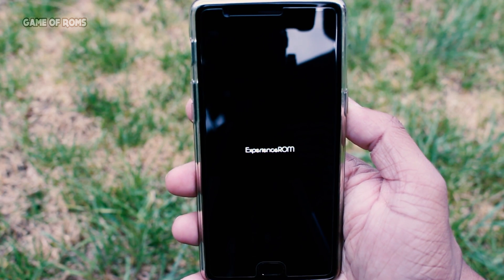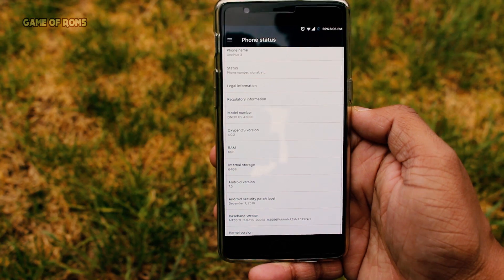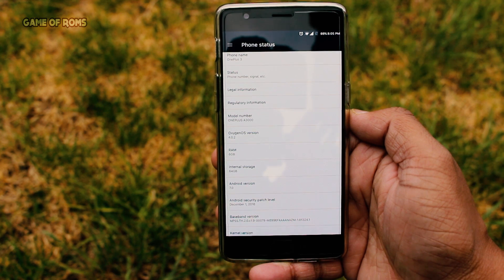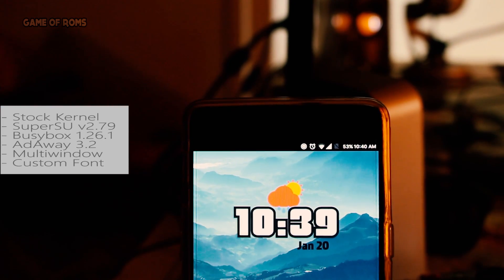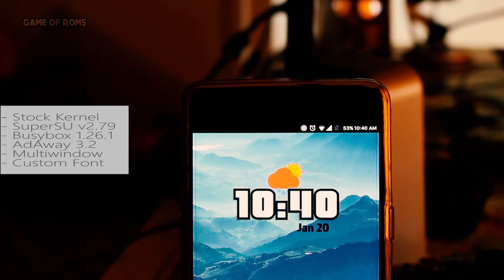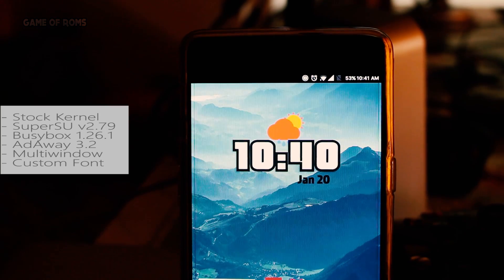Experience OS ROM is based on OxygenOS 4.0.2 and Open Beta 11, so you get something extra. You get stock kernel, SuperSU version 2.79, BusyBox pre-installed, AdAway 3.2, multi-window, and custom fonts.